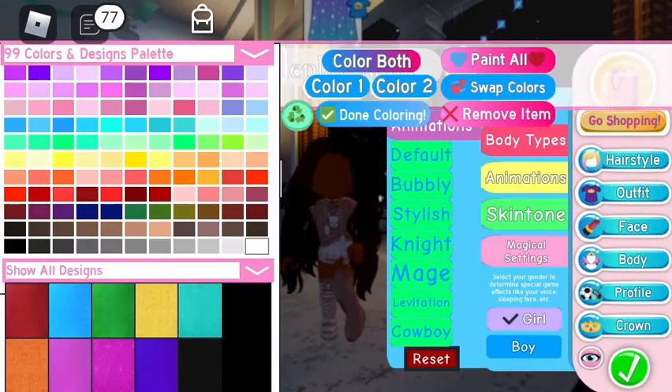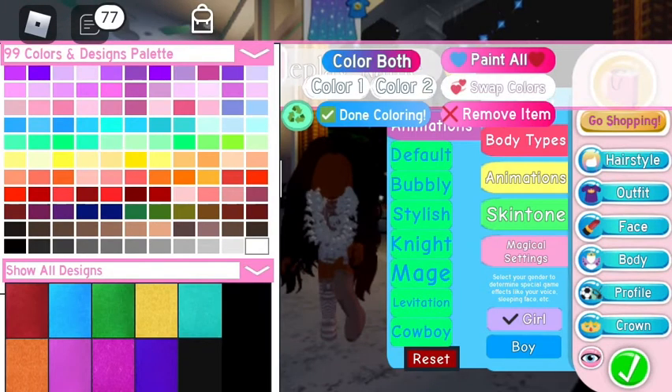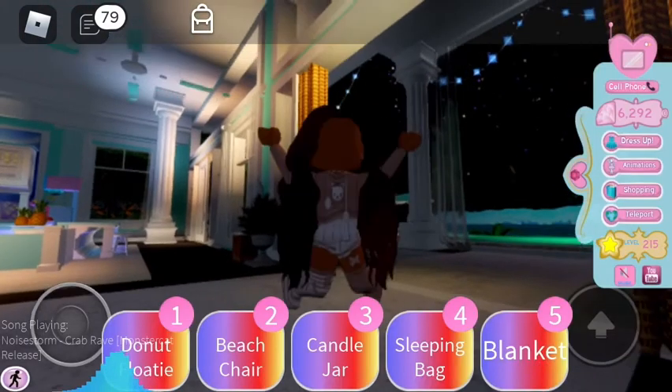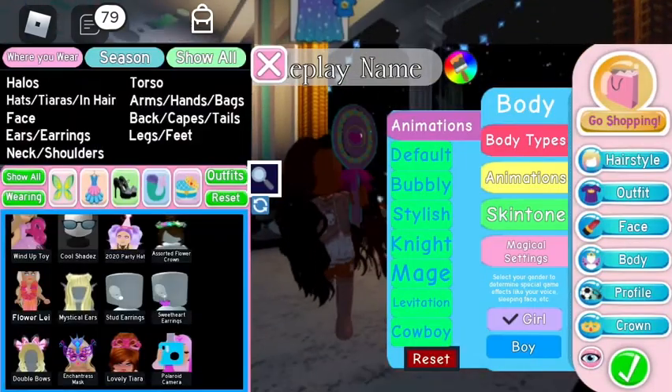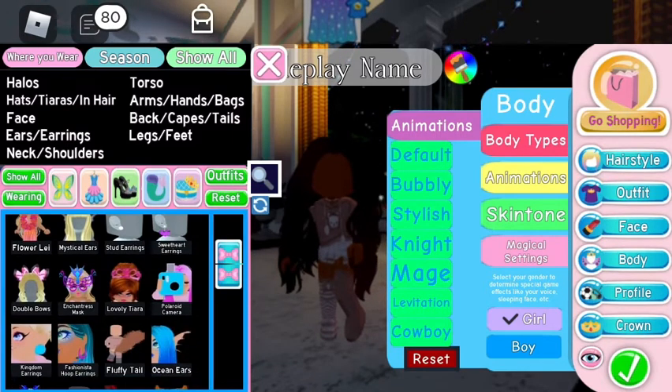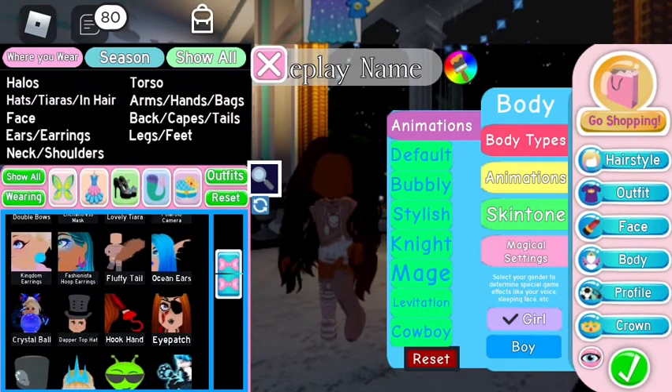By the way, if you guys want the flower lei, I don't really wear it that much, but it's at Sunset Island. When you first see it there's gonna be a chest. So I'm just gonna spice up this avatar and see what it can turn into.